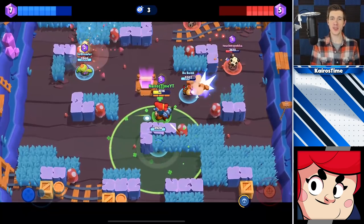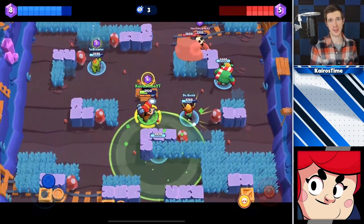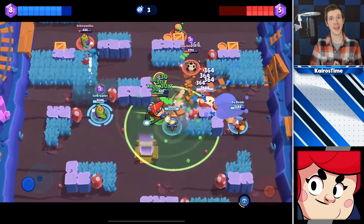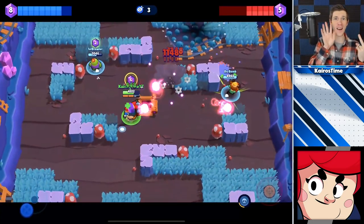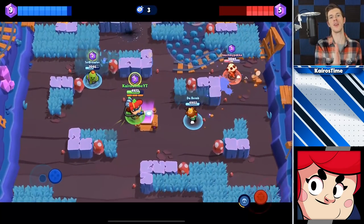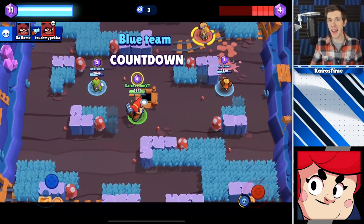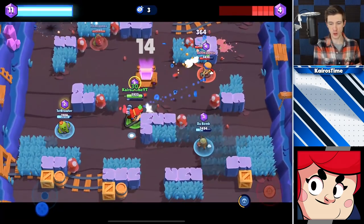My biggest tip for Pam is to attack similarly to how you would with Colt rather than with Poco's attack. The reason is that she shoots out nine projectiles in total — only two go to the left and two to the right, but all five go right down the middle in a straight line, similar to how Colt's bullets travel. You maximize damage by leading her shots and mirroring the enemy's movements.